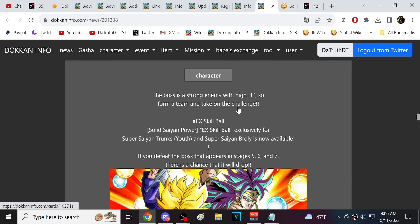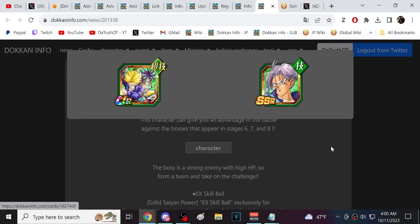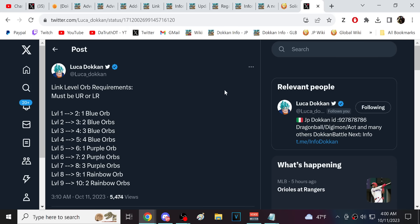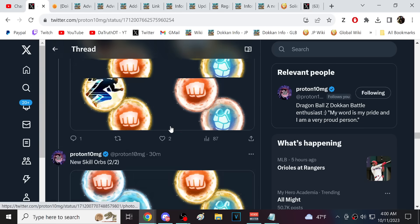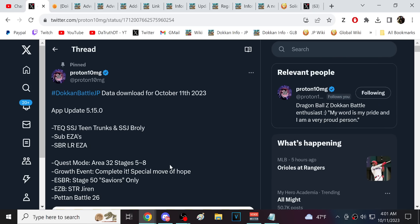There are also new quest mode stages with Trunks and Broly — Hatchiyack is in there as a real fight, and the new LR is a boost character for now but will be an LR. Overall this is a really fun update. Between Trunks and Broly and the link skill balls, Dokkan is going to live forever. Link leveling was a heavy RNG system that a lot of people couldn't be bothered with, and this solves that. The orbs will be available for purchase and through events, so let me know what you think — thanks for watching!